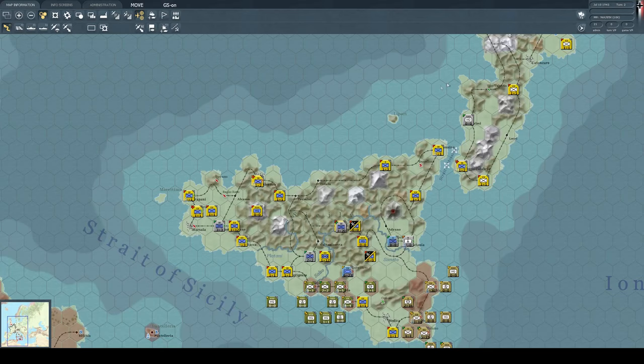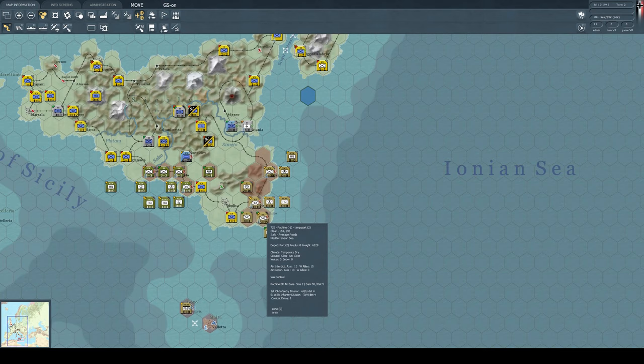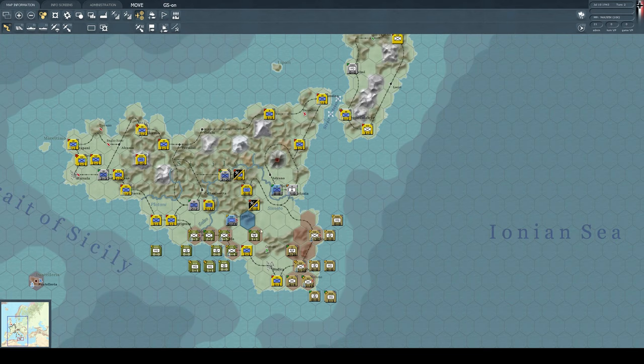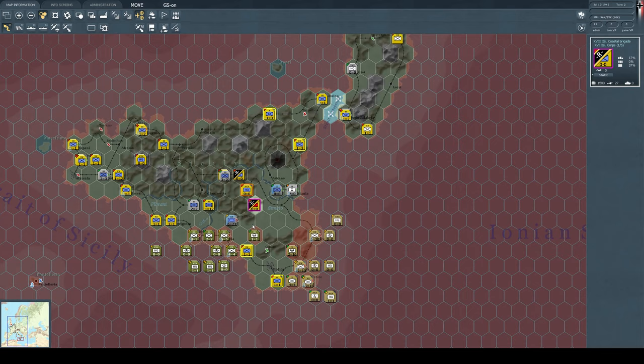I've got a good idea of what the allies are doing. The allies have landed three divisions here, six divisions and several brigades, and a regiment here. Now I could counter-attack the beaches - there are a few places here that are relatively weak. If I was to bring down these guys I might be able to force back a few of these assaults.